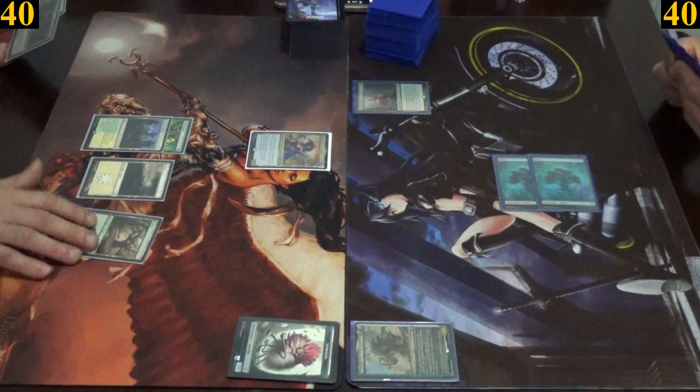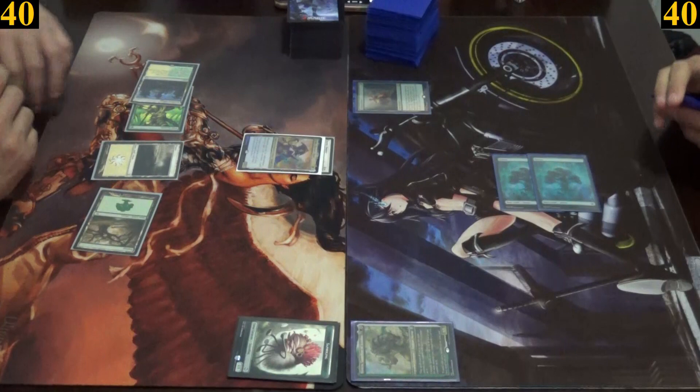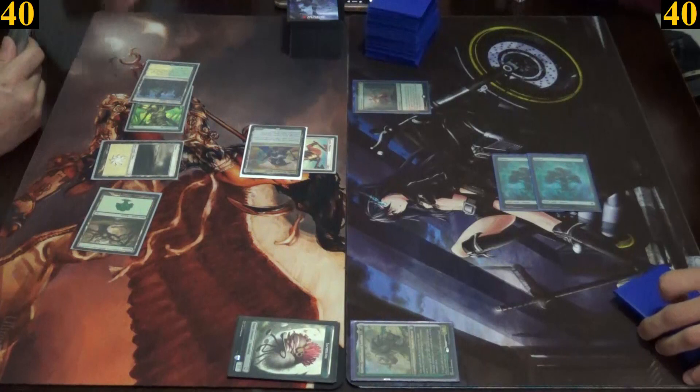Jimmy plays a forest and casts battle mastery, enchanting his general, which also triggers her effect, getting him a life and a free card draw. Then he moves into combat and attacks with his general, who now has double strike, dealing Mark two damage before passing.